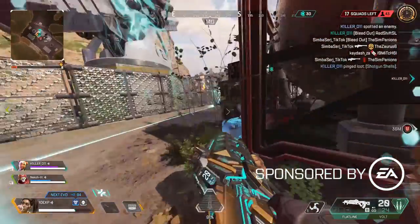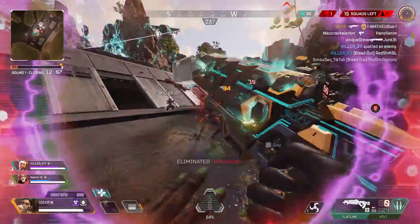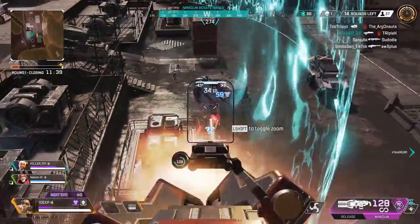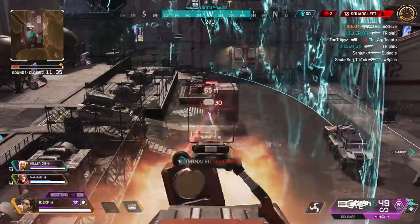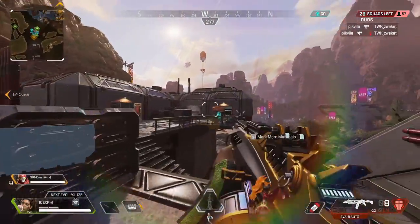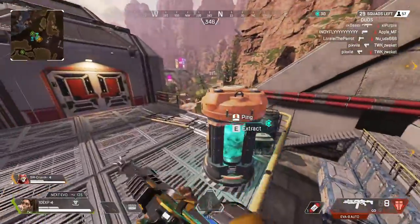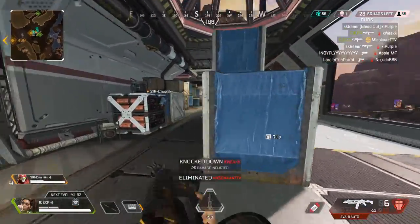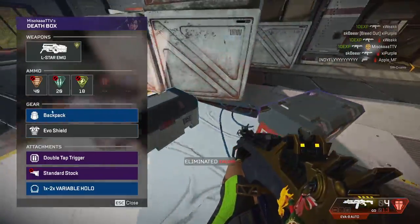Hey everyone, I hope you're well. This video is sponsored by EA. They wanted me to showcase the Flashpoint event and I thought it would be a fun time to give you some tips based on the Flashpoint mode and also the meta changes in Update 6.1. I haven't posted any tip videos in a while on this channel, so please give this one a lot of support. We'll first start with tips that apply to the entire update as a whole and then go into the Flashpoint tips.